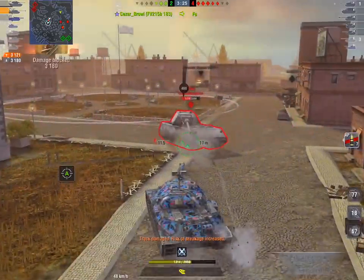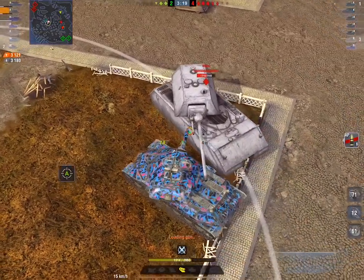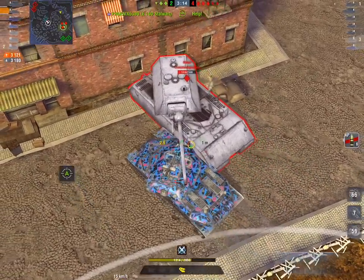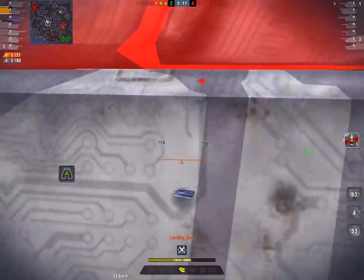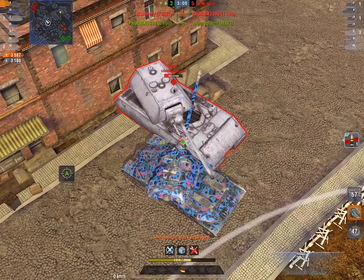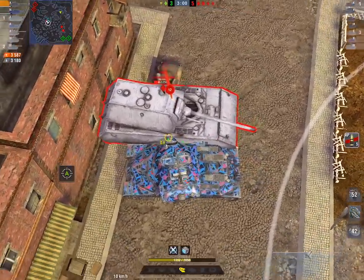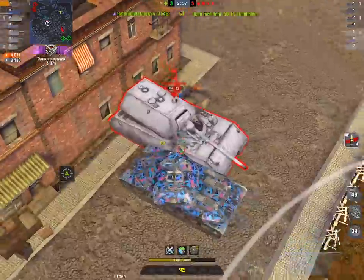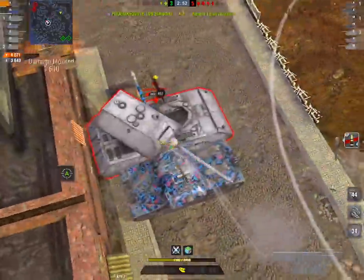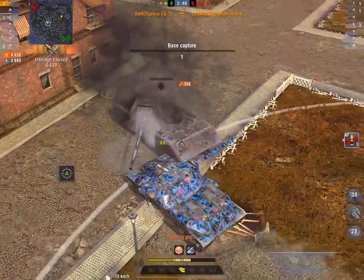That's the angle he wants. And he's starting to pull back because he knows the IS-7 can get up next to him, and that's when life can become very, very difficult. 3,121 damage so far. But have a look at the bounced — 3,180 bounced. That's because our amigo here has been putting the tank in a good position. And I like the fact he's not repairing that track either, because he knows he's only got the one kit left. That's really savvy, old school play. And he's trapped the mouse against the wall. Great play.